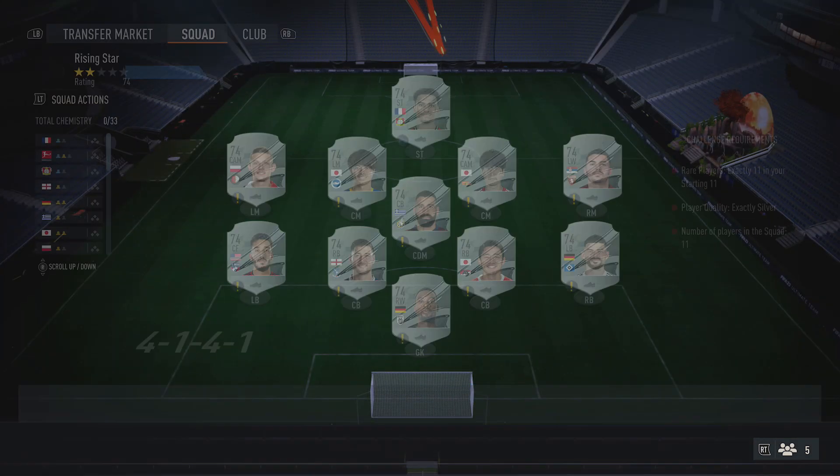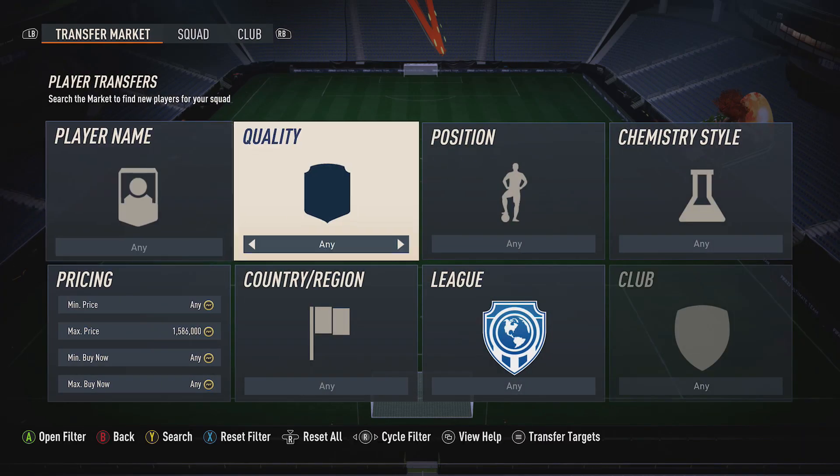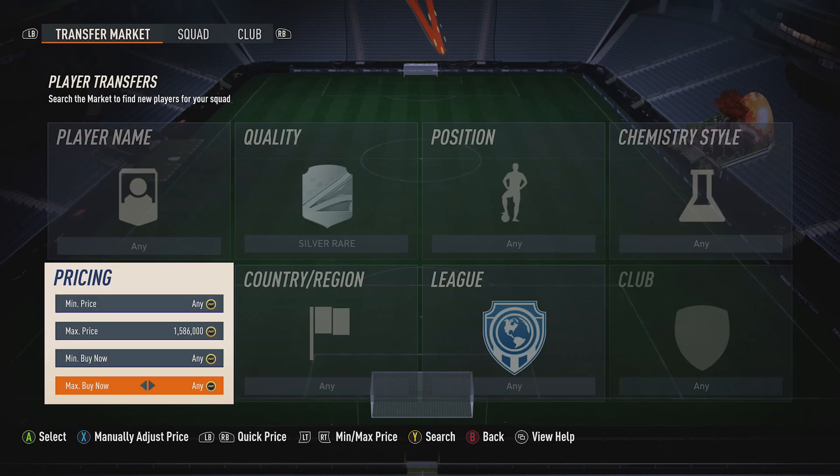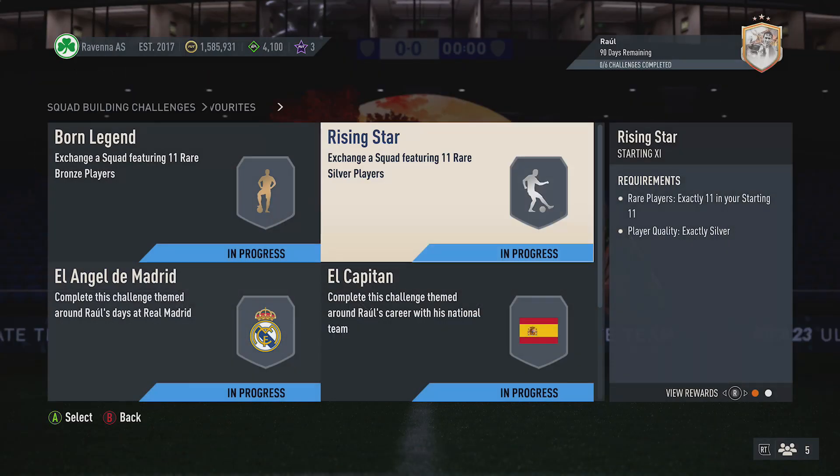Next up, exactly the same but Silver Rare cards. Once again, ignore the team on the screen, just jump onto the Transfer Market, select Silver Rare, find the cheapest cards, pick up 11, put them in the team, and they'll complete that squad just there.